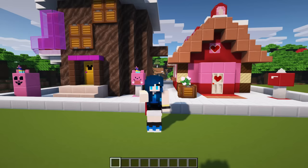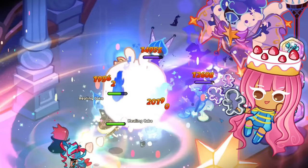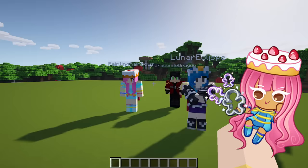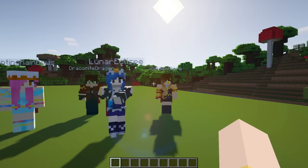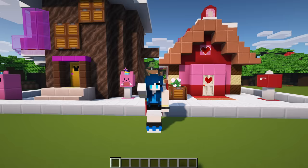Now we have to do some bigger projects. Rainbow, you are in charge of Cotton Candy Ranch. Gold, you get to build Jelly Bean Farm. Draco, you get to construct the best build of them all — the bakery. Draco Detailing will make the best bakery. Lunar, you get to work on the Milk Well. And I get to work on Jampai Street. Now put your hands together, everyone, and split!